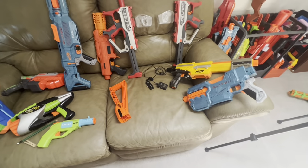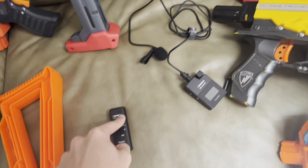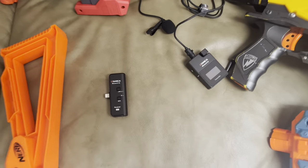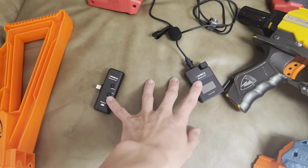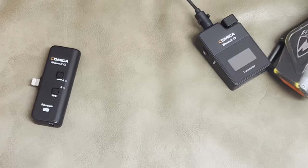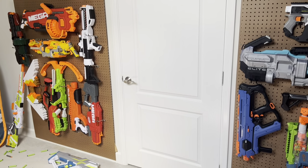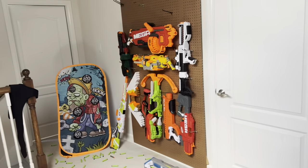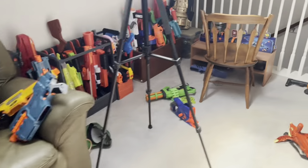Usually wireless Bluetooth microphones have lots of static and grainy noise, but because this uses radio waves transmitting directly from receiver to transmitter, you don't get any of those problems and the audio sounds really good. The only caveat is there has to be a constant line of sight between the receiver and transmitter, or the audio cuts off completely. It works for me because the receiver is right here on the tripod and I stand five feet away in front of the door with nothing in between.